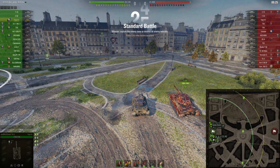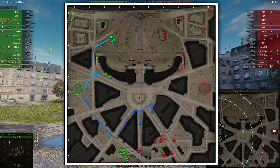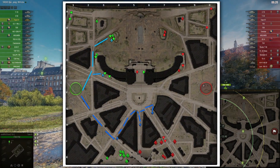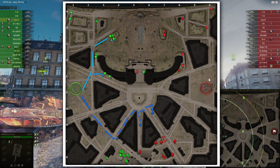Paris, western spawn, medium tank. What options do we have? Spawning on Paris in the west with the medium tank, the game usually develops like this, and with the medium tank you have several options.